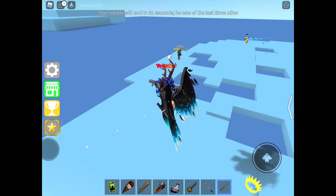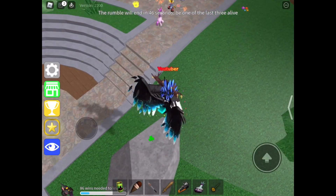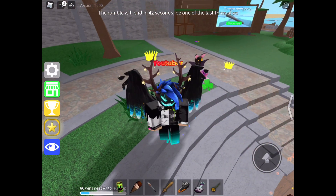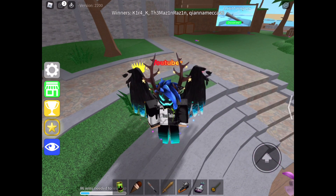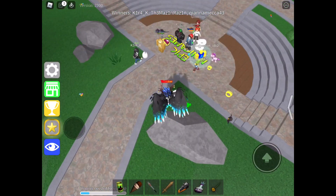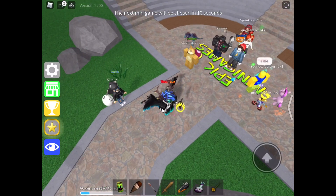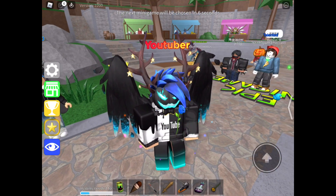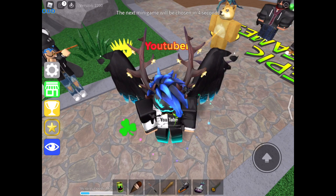You might know the minigame Ship Skirmish in Epic Minigames, specifically when you have a battleship name that says USS and then your name. So for instance, mine is YouTuber because my username is Flying YouTuber. It takes either the first word or the second word of your username and puts it in the title, so you don't really know which word you're going to get.